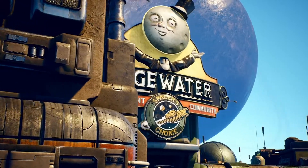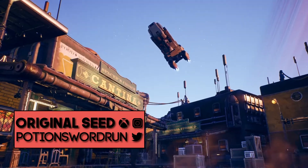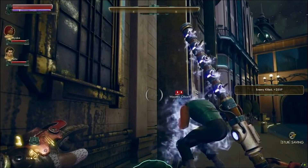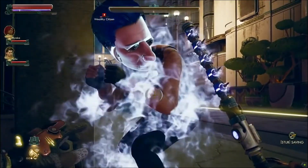So far, Obsidian has only released the Shrink Ray, the handgun class of science weapons. But now we have the light melee class weapon as well — enter the Mandibular Rearranger. And just like the Shrink Ray, the Mandibular Rearranger is true to its name: it rearranges your enemy's jaw.